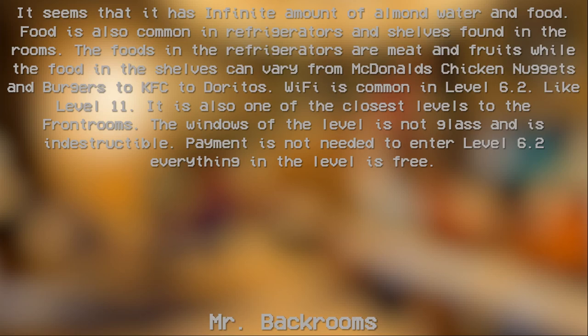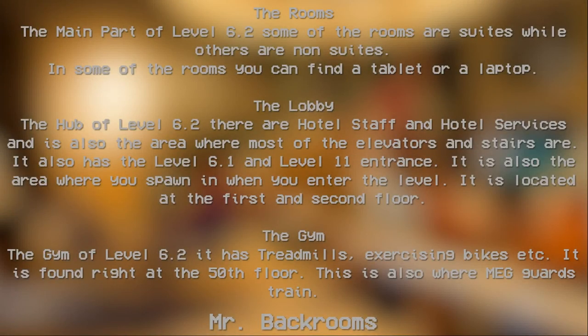Level 6.2 is also one of the closest levels to the Frontrooms. The windows of the level are not glass and are indestructible. Payment is not needed to enter Level 6.2 — everything on the level is free. The rooms are the main part of Level 6.2; some of the rooms are suites while others are not, and in some rooms you can find a tablet or a laptop.